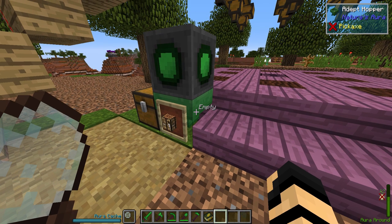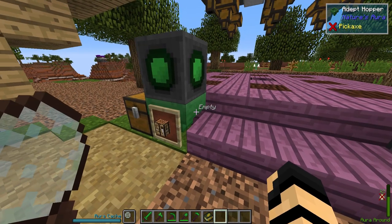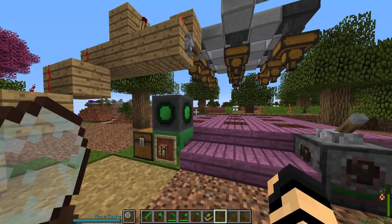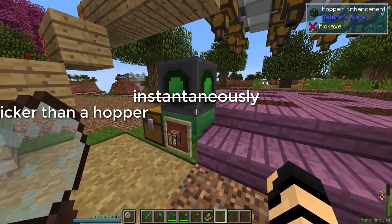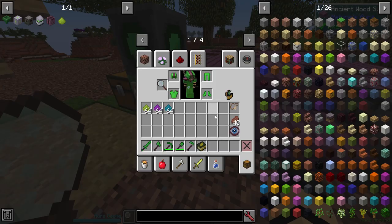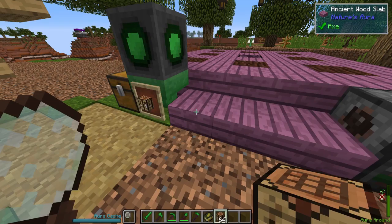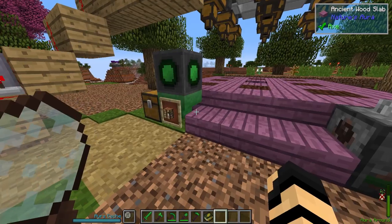It doesn't have an inventory. I'm right-clicking on it right now. You can't open it up. It doesn't work that way. But it does work as a hopper, like a single item hopper, that it can pass items through almost instantaneously. So if I were to drop down a bunch of crafting tables for instance, they instantly get picked.